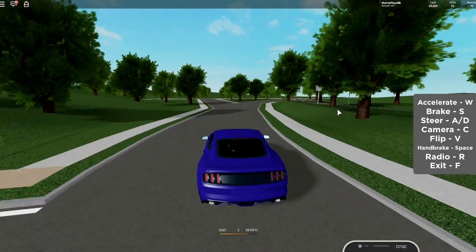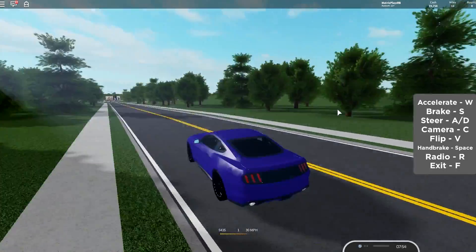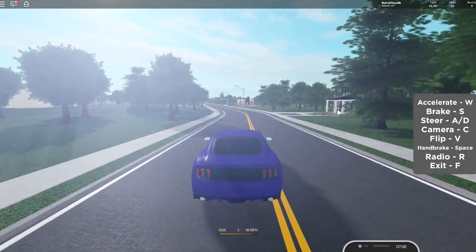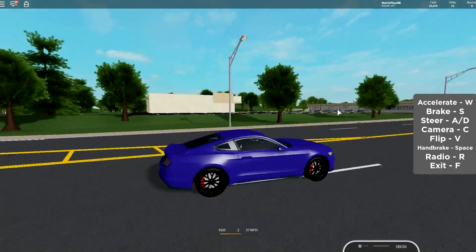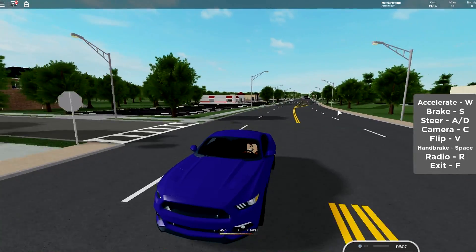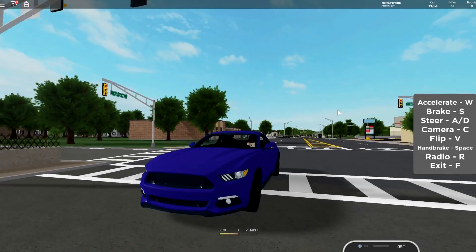So guys, last time we played this game, we actually started to get around the map. We explored everything and we were really enjoying it. We got ourselves this Ford Mustang here, which of course, if you guys know me, is always a first pick whenever we go into a new game. However, today is not about the Mustang. In fact, it's not about Ford at all. Today, we're going to be looking at the brand new 2020 Chevrolet Corvette.